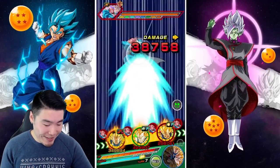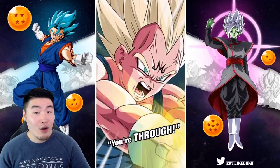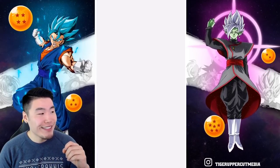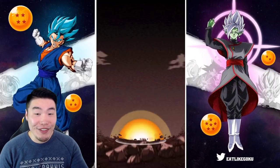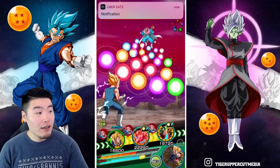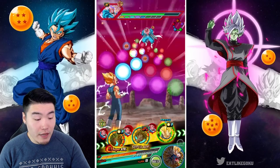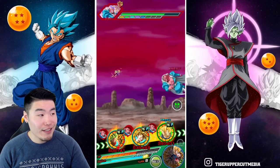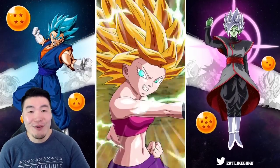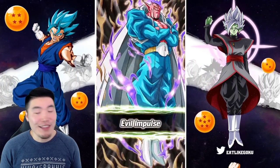Oh man, I did not expect to take that much damage — I knew he was gonna hit hard but not like 50k hard. Damn, I'm not so sure about this no-item run anymore. Obviously the other rotation is fine with Kefla and Gohan — I don't have to worry about them at all. But this rotation with the Vegetas can be somewhat tanky, just not the most tanky. We might be in trouble. I'm definitely worried about Babidi — I don't want to die on the Babidi stage.